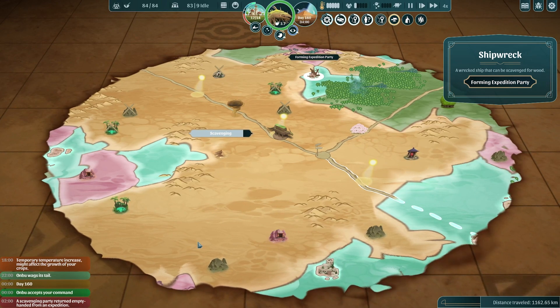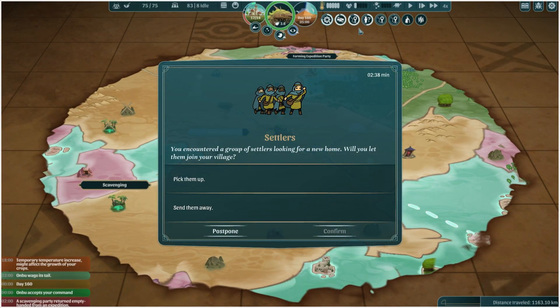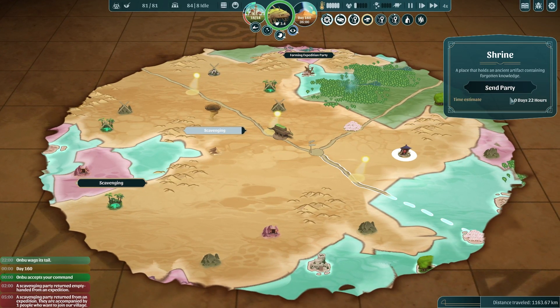We'll send a party off to the shipwreck over here, and send another party way off to this oasis. It looks like we encountered another group of settlers, so let's pick those guys up as well. One hungry person found — we'll go off to this shrine.